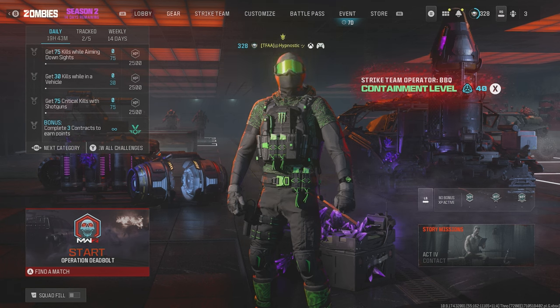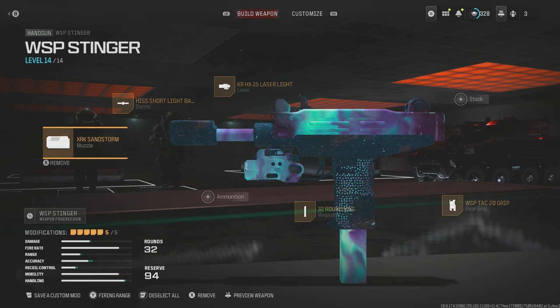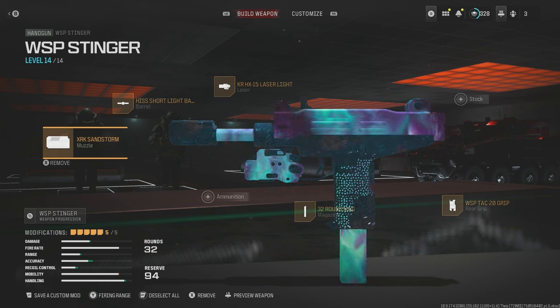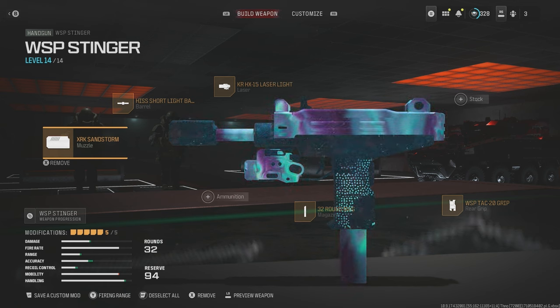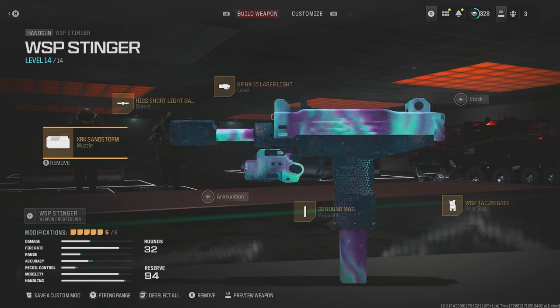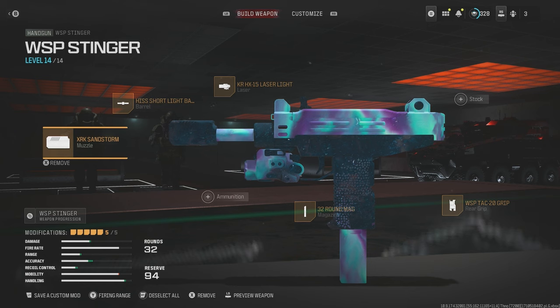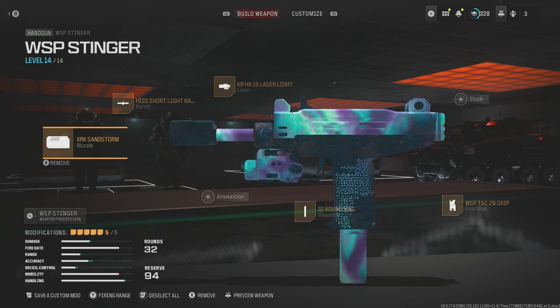The build I'm using for the Stinger is as follows: the WSP TAC 20 rear grip for increased sprint to fire speed, the KR HX 15 laser light for a huge boost to sprint to fire speed and ADS speed, the Hiss short light barrel for increased damage range and bullet velocity, the XRK Sandstorm muzzle to help out with recoil control, and last but not least the 32 round mag.